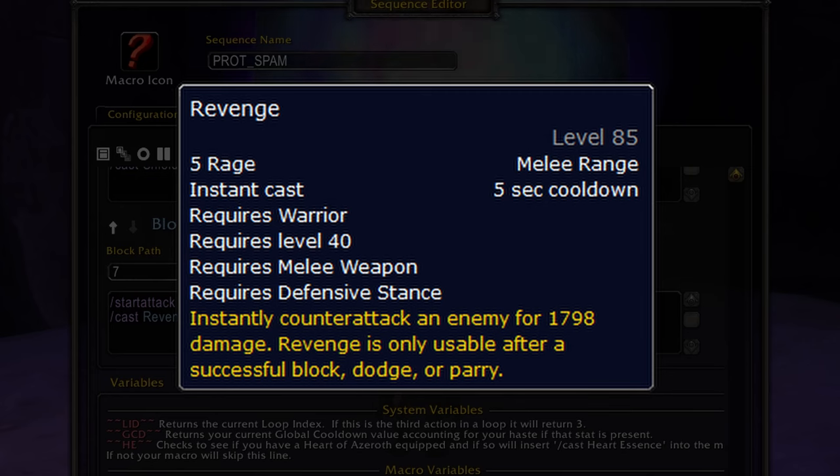Finally, using these macros will cause error dialogue and text whenever they try to cast a spell that's on cooldown or out of range — things like 'I can't do that yet' or 'That ability isn't ready yet.' The dialogue can be turned off in the audio options and you can use a script to disable the red error text if you want a super clean UI.